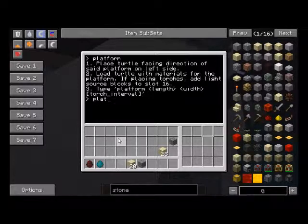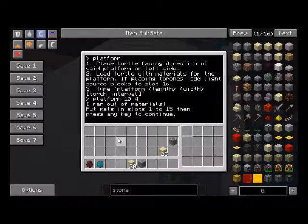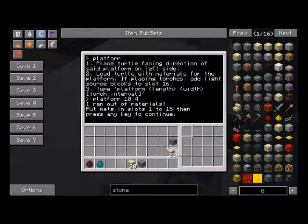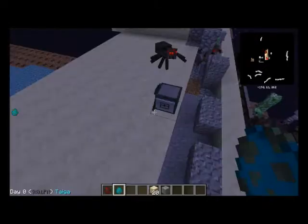So, what if I tell it to build — just fill your turtle first. So let's say if we do 'platform' and tell it 10 by 4. It should come back and tell me there's no materials because I didn't put any in there. Now let's put a little bit in there. And if I press a key, it'll find that and start building with that.